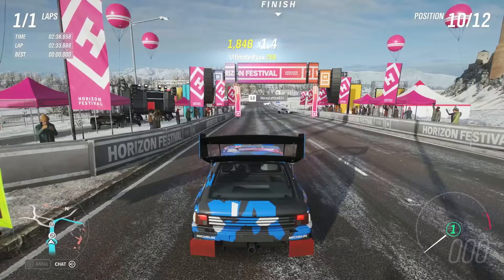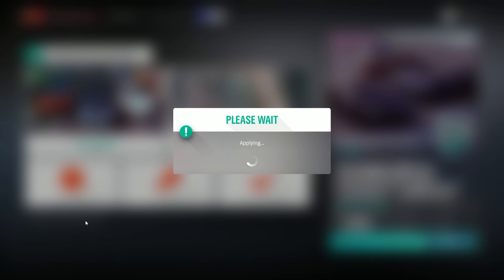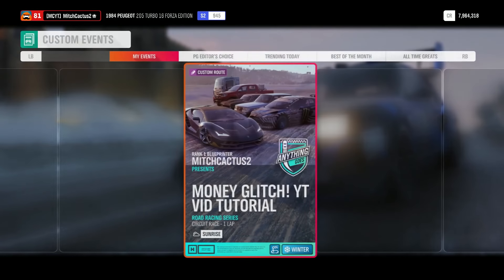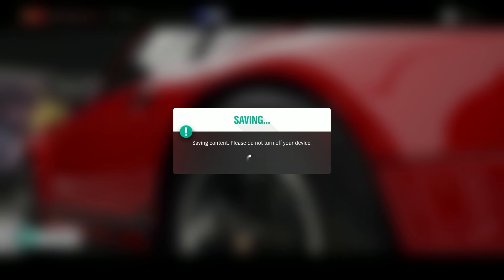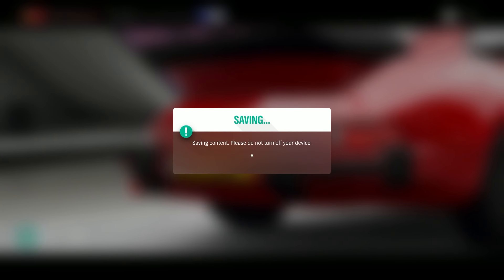I actually got disconnected from the race because it was not a full event — I was simply test driving it. But I will now show you guys how to turn those skill points into credits, and yes it was still working. I've now actually created the blueprint — if you guys want to use it, search 'money glitch YT tutorial' and that is it. Now I'm going to show you guys how to convert these skill points into credits.